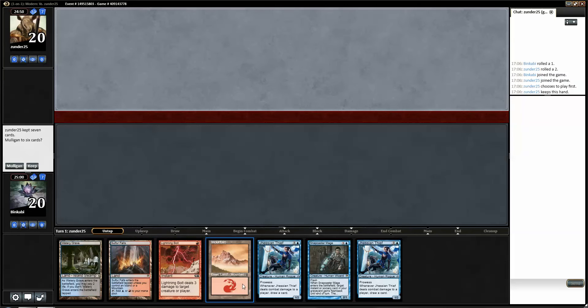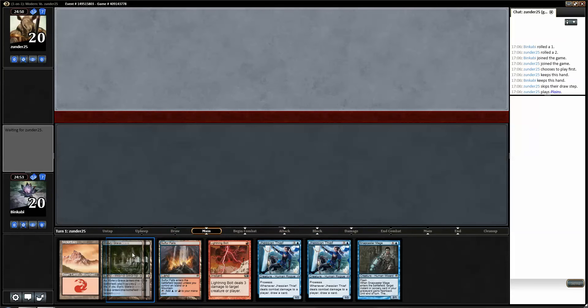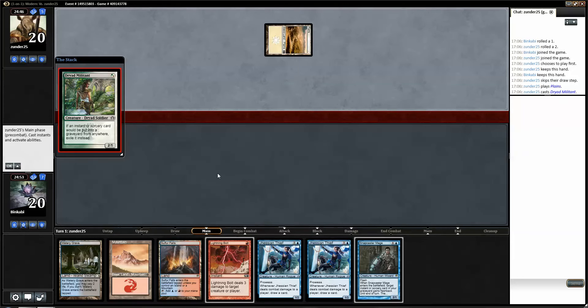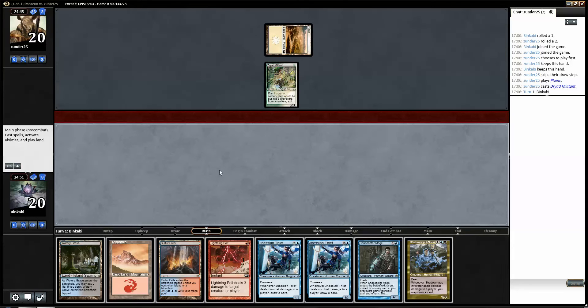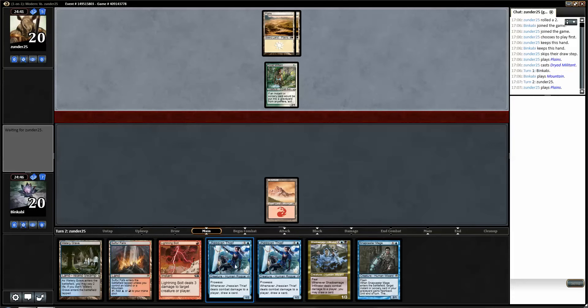Hello everyone and welcome to MagicGatheringStrat. I'm BinkyBee and this will be the first match with Tempo Thieves in Modern. We'll keep a pretty boring hand but I think it will do. Dread Militant — that's not good for us. Makes our Snapcaster worse but we have a lot of Thieves, which is great.